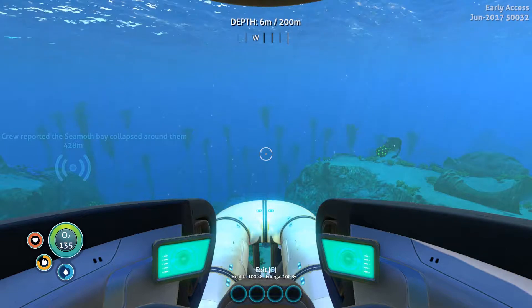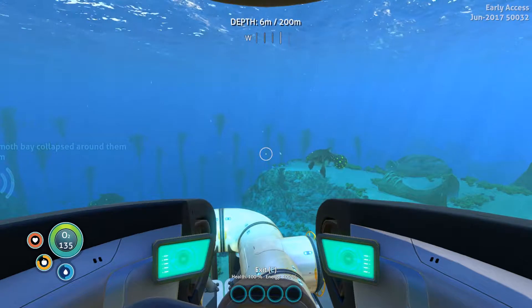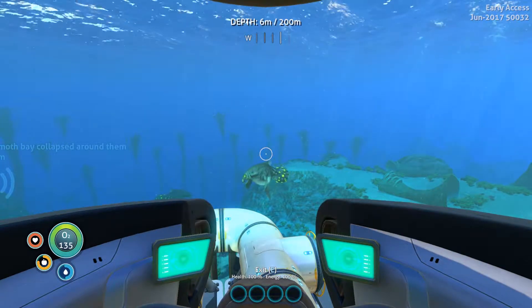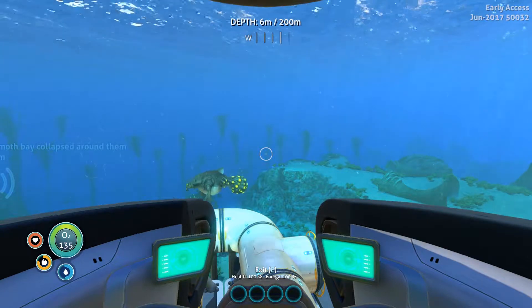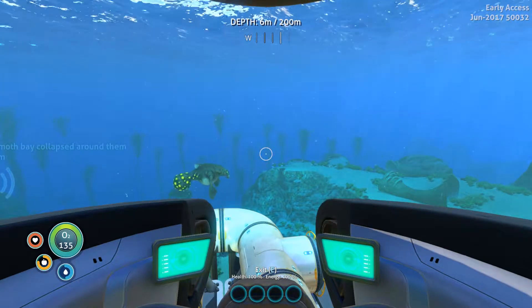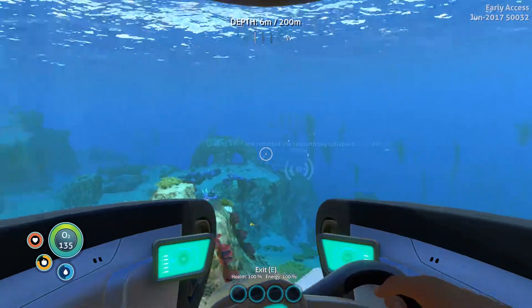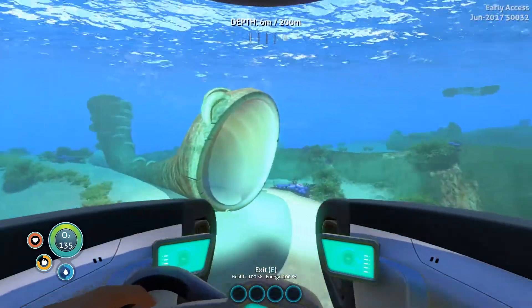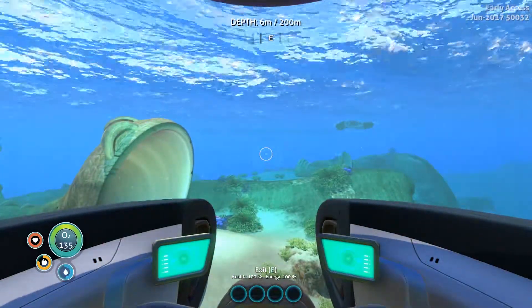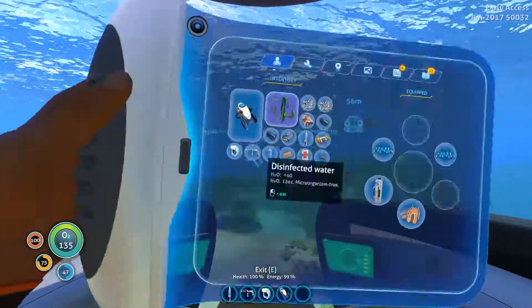What to do — now we've got the Seamoth, I'm going to go back to that wreck and finish exploring it, because I'm going to be able to do it a bit better now. I might get a bit disorientated. Also, I think we need to build a radiation suit and go check out the other signal, because it's close to the aurora — we're going to get radiated if we don't have the radiation suit. Let's quickly sort that out.